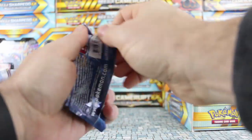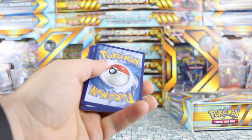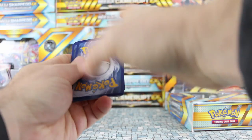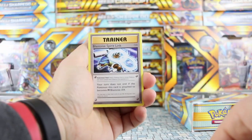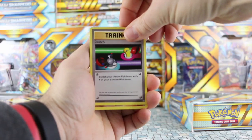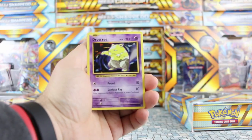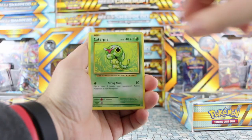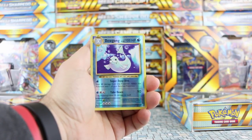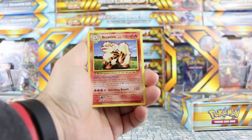On to Evolutions — we have a Charizard pack, could be a good sign. One, two, three... we're starting with Blastoise Spirit Link, Switch, Machoke, Diglett, Drowzee, Caterpie, Doduo, Pikachu, Dewgong — that's a reverse rare — and our rare is Arcanine, another non-holo rare.